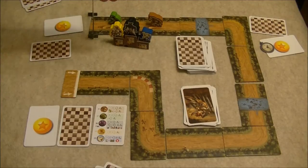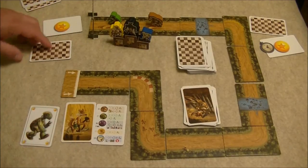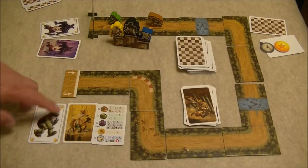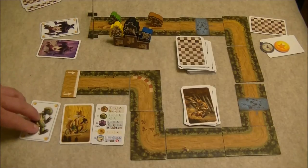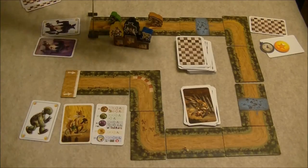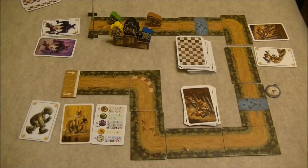Once we have the top three finishers on the podium, all players reveal their bets and see where their animals finished. Player one had bets on the fox and tortoise — the fox finished second for three points, none for the tortoise. Player two had a double bet on the wolf, earning five points each for ten total. Player three had a double bet on the hare, who didn't finish, so they get nothing. You continue playing a series of races and at the end, whoever has the most points wins.